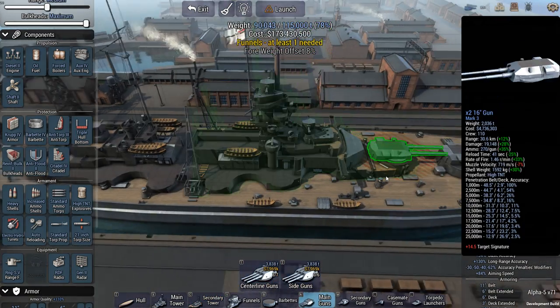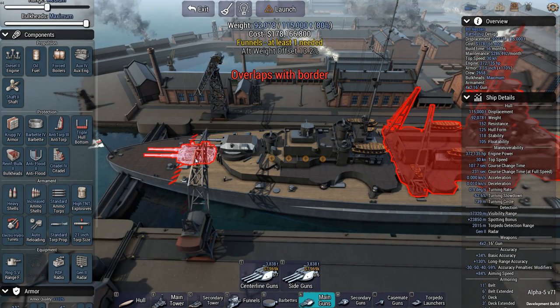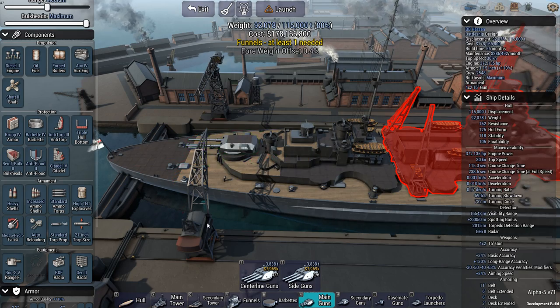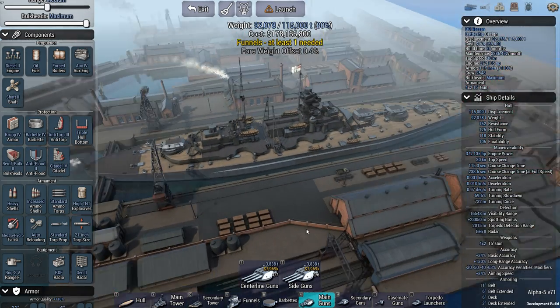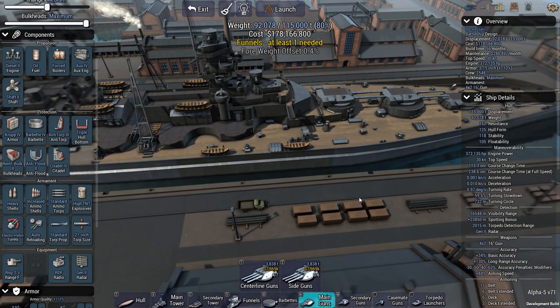Let's do another double on the stern. The weight offset is only 0.4, so I can actually make that work.